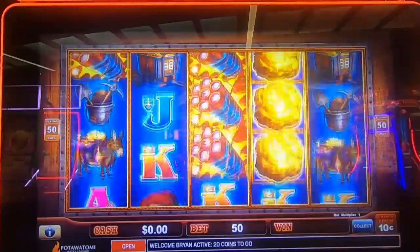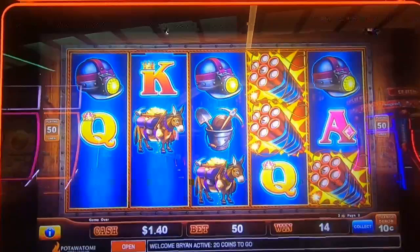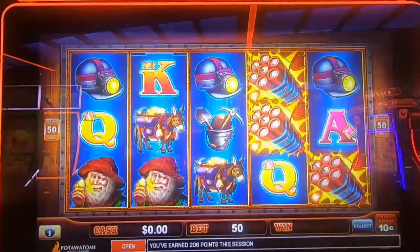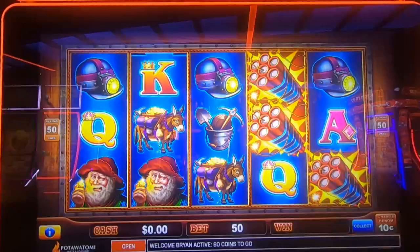Oh, prospectors! Can't win them all. But we did do a nice little comparison there. What do you guys think is better — max betting on pennies or low betting on a higher denomination for those bigger progressives? Let us know in the comments.